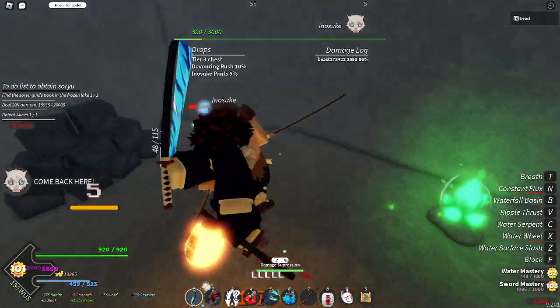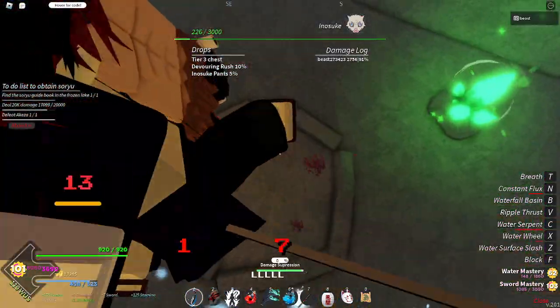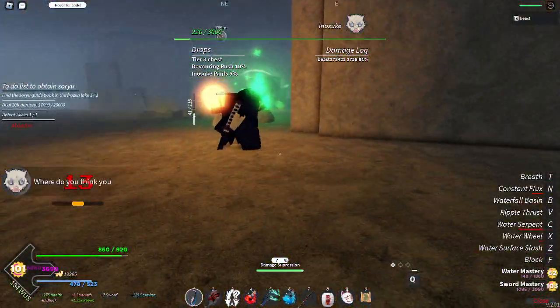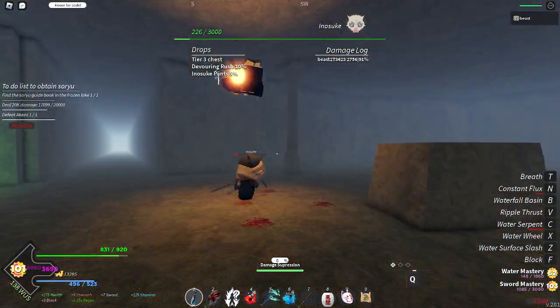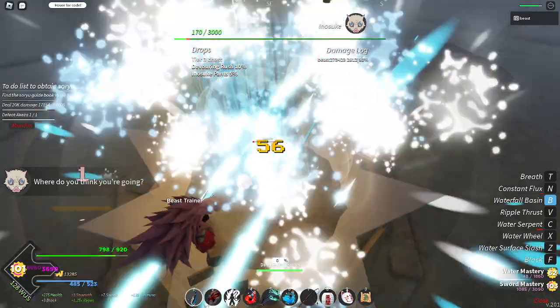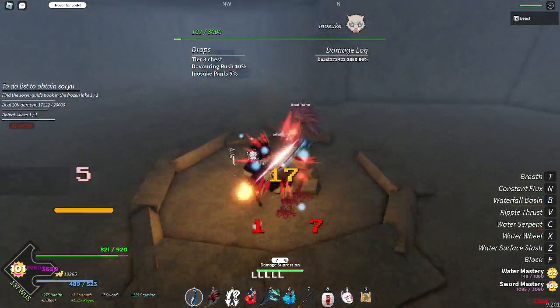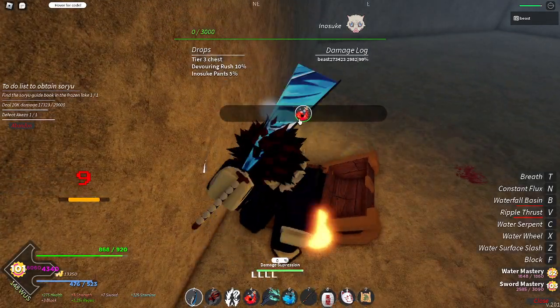Alright, let me finish this real quick. Let's do water basin — it should be easy. Oh, I'm out of breathing. I messed up there, but you guys get it — how to easily solo this boss. Pretty much all you want to do is just click when he's rushing you, and then it's really easy. And there we go — no drops this time.